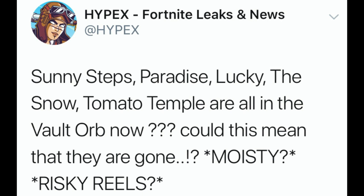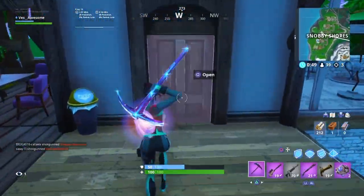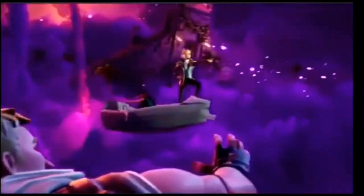Hypex tweeted out that Sunny Steps, Paradise, Lucky, the Snow biome, and Tomato Temple are all in the vault orb now. This could mean they are gone — Moisty, Risky, and others as well. I'm going to put the pictures on screen right now as I talk about it. What this means is all the locations or stuff that is in the vault orb is not on the map anymore. Everything that Jonesy went into that orb, everything he saw, is vaulted in the lore — for instance, the Tac SMG, which is not in the game anymore.